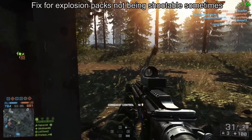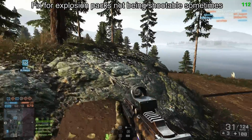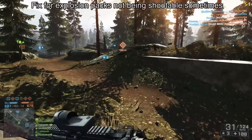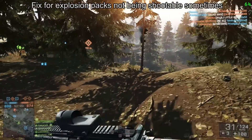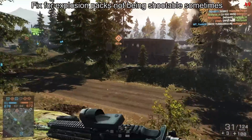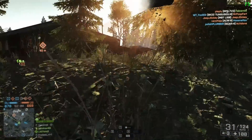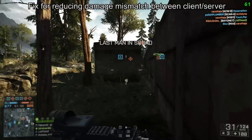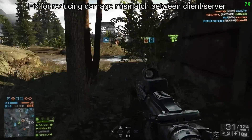The first included feature is a fix for explosion packs not being shootable sometimes — that's C4, claymores, SLAMs, and anti-tank mines. Most people have had the situation where there's an indestructible SLAM or anti-tank mine in front of your tank and you fire round after round at it and it just will not blow up. That is now fixed.